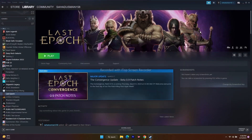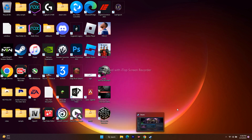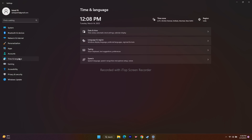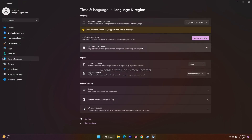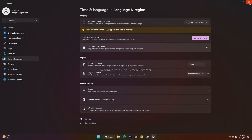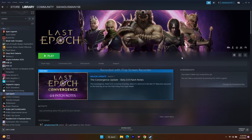Next, we have to change the Windows language to English. Go to Settings, search for Settings, open it, go to Time & Language, then Language & Region. If you're using a native language like Arabic or German, you need to change it to English. Click Add a Language, search for English United States, select it, add it, and then try to play the game.